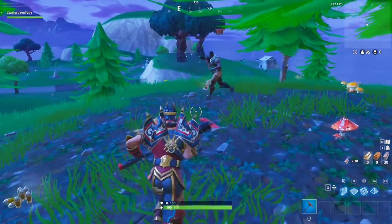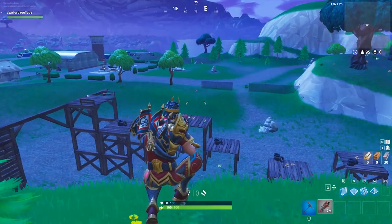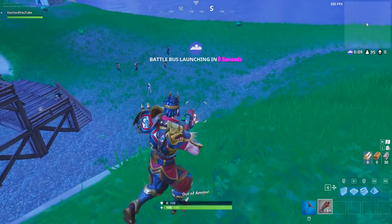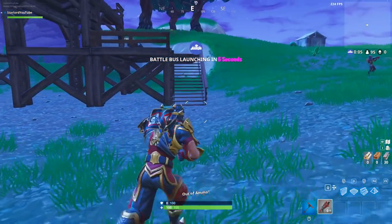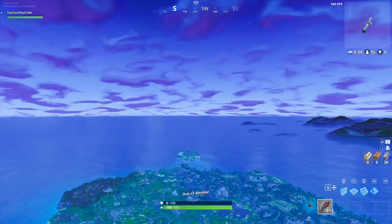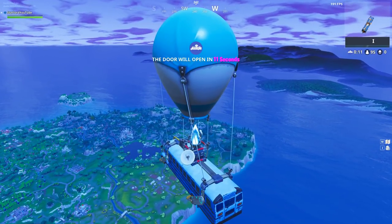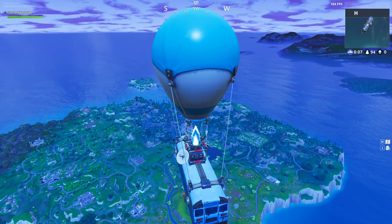Anyway, here we are today in the actual game, and if you haven't already noticed there are so many changes that have happened in this game already today. One of those changes is that the tac shotgun is actually now gray — it's not even green anymore. The number one shotgun you're gonna find is the gray tac shotgun, which is absolutely insane. They haven't actually changed the shotgun in any way, they've just changed the rarity because it was very common to find these things all around the map.